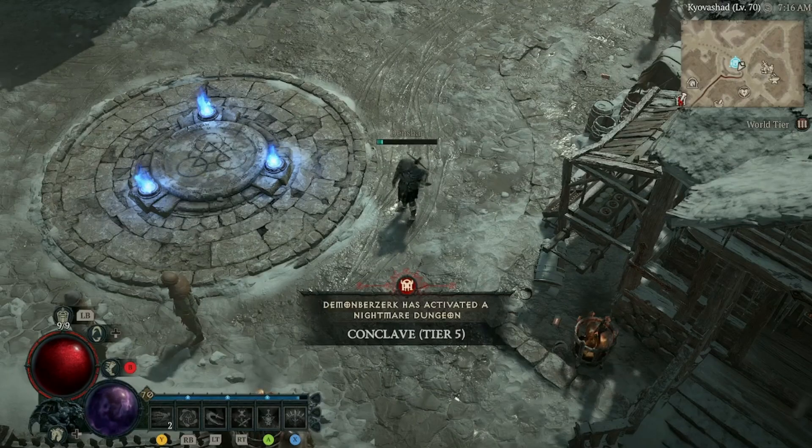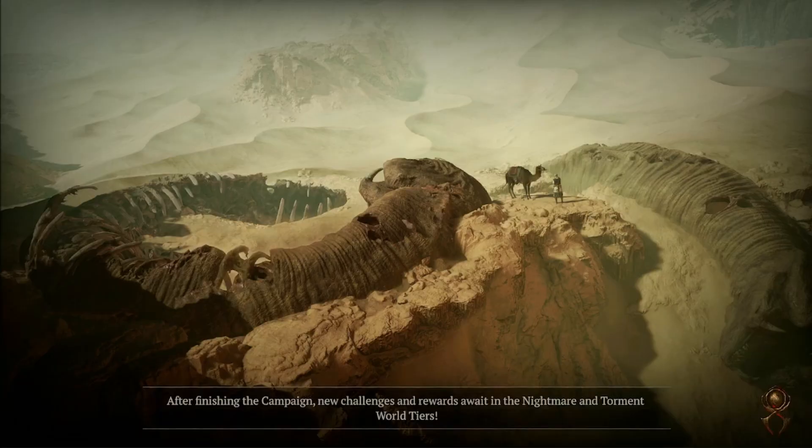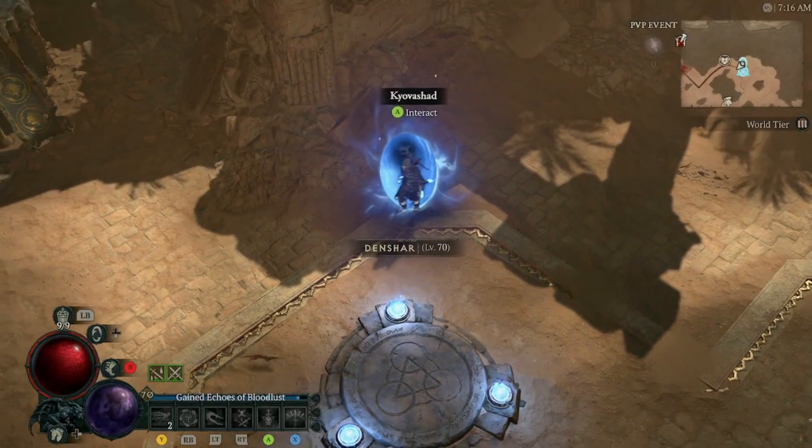Step 1 is you need to use a nightmare dungeon sigil. Then you need to head to the nightmare dungeon that you've just created and kill a monster or two.